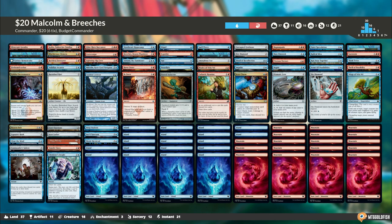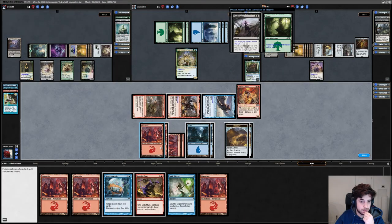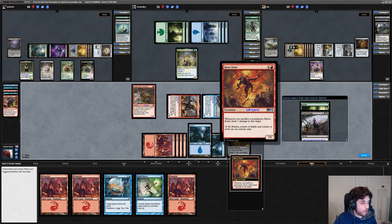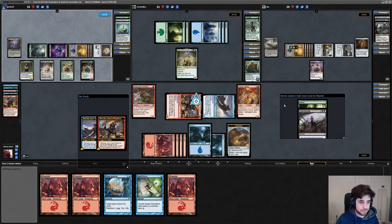The rest of the deck is just a control deck full of interaction, ramp, and card draw. Our game plan is to keep a low profile, stop our opponents from winning with all our interaction, draw lots of cards to find our combo pieces, and then once we're ready, go for the combo kill. It's shocking how effective this deck can be for just $20. I streamed this exact deck recently, and you can see how it went by clicking the link on screen right now or in the video description below.